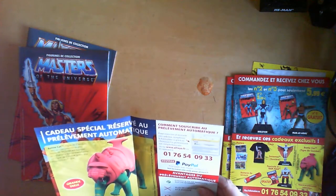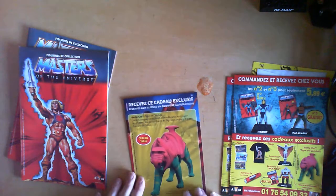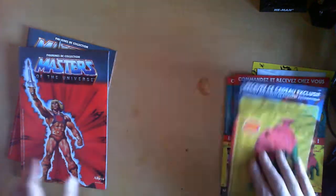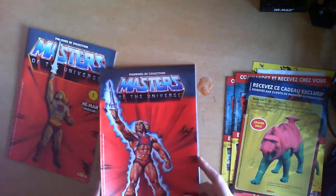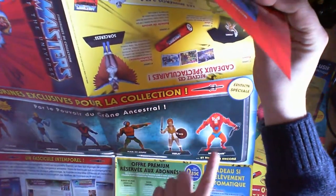This is the Panthor or Battle Cat extra. Again, this is just the same as the poster card back regarding the promotional material. As you can see, other upcoming figures include Teela and Beastman.